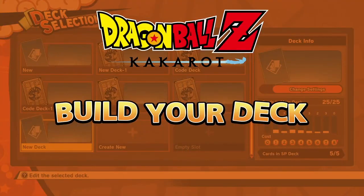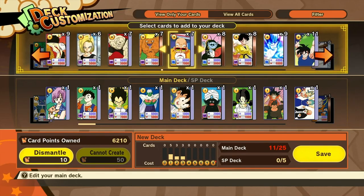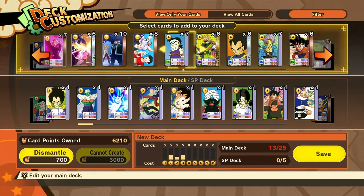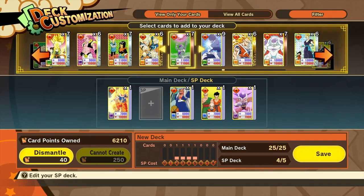Before jumping into online matches, start off with building your card decks. In Dragon Ball Card Warriors, you will be creating two different decks: the main deck, containing 25 character or event cards, and the SP deck, consisting of five SP cards.